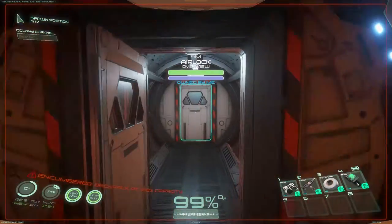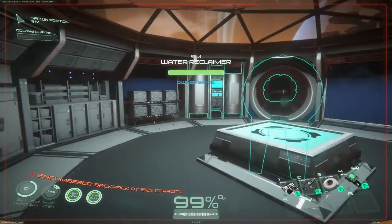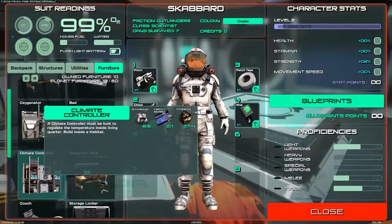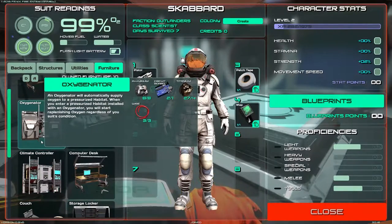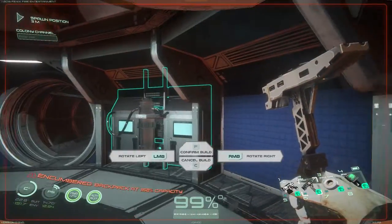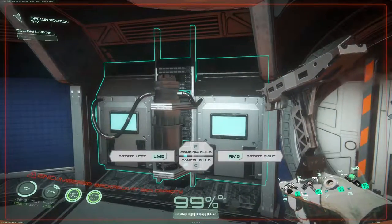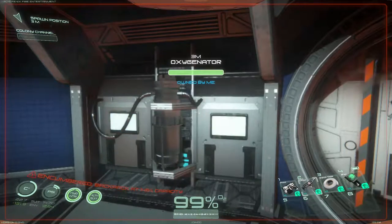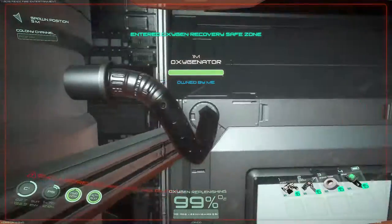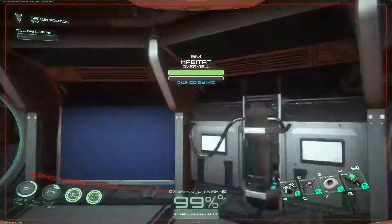I need more aluminum too, but we'll build the oxygenator first. We'll build it right in the doorway since we're supposed to get some oxygen from it. What do you do? You just look cool. Then for the climate controller we need six aluminum — I've been going through aluminum like crazy. Grab a whole batch of aluminum.